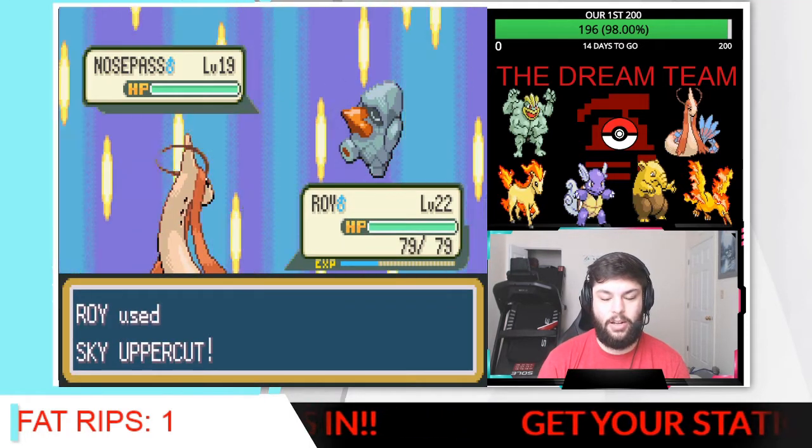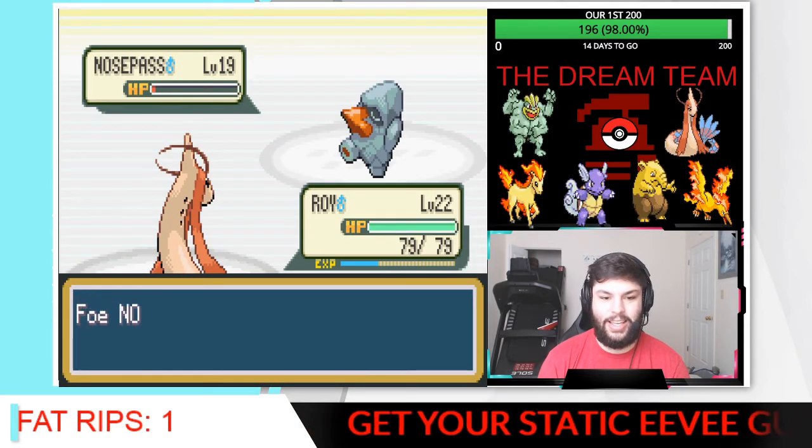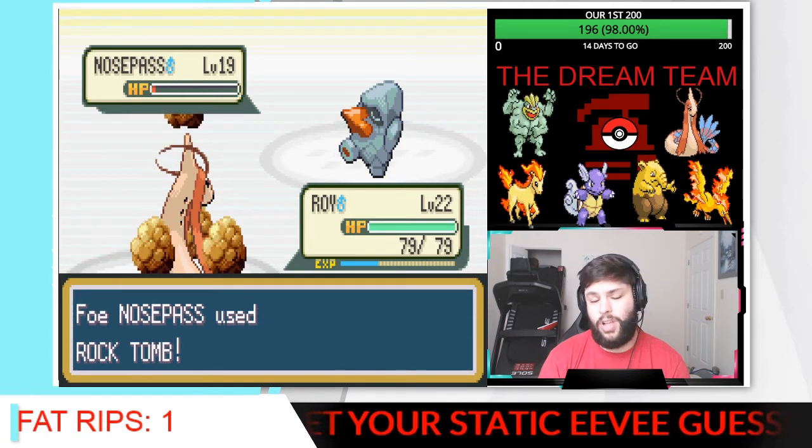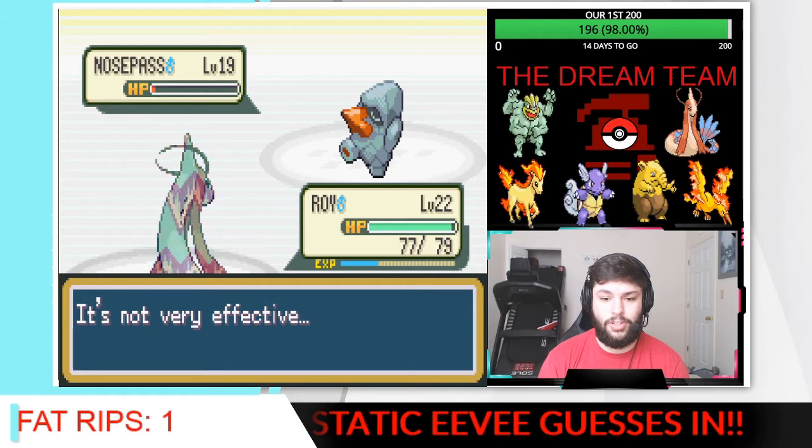So we have to make it through the entire SS Anne and our rival fight, and we're pretty under-leveled considering where we need to be. I'm going to go for Sky Uppercut here — hopefully this isn't a mistake. Super effective, so that's actually real nice. We didn't get the KO though. Rock Tomb's not really going to do that much damage, hopefully. It's not very effective — good stuff.